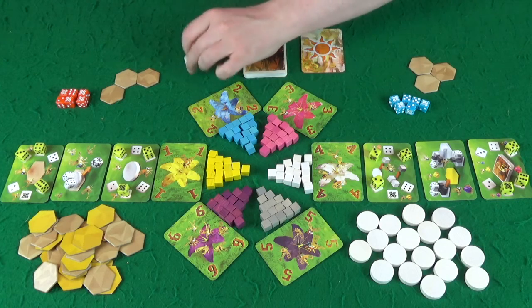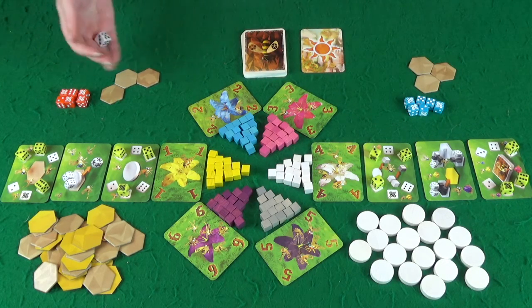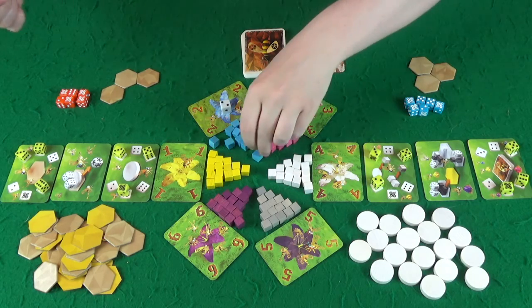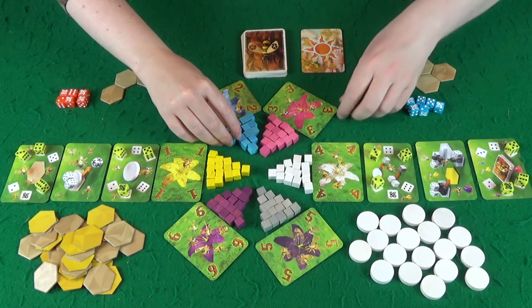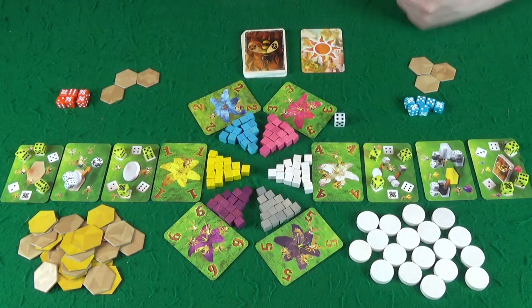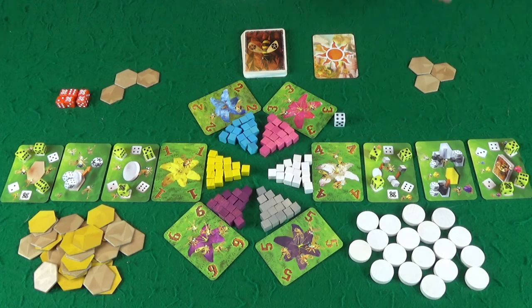So to pick first player, we roll this die — highest goes first. We'll do the short game: five honey. Okay, so I got four, so I'll go first. I have no idea how well this is all coming up on the camera, but it's an experiment so we'll see. So I'll go first. We have our night phase to start, but we need to both roll our dice.